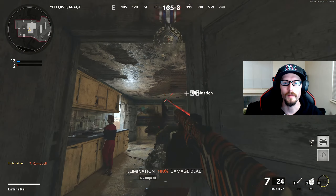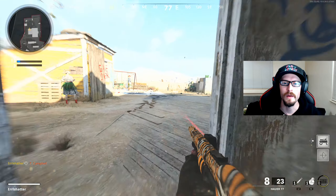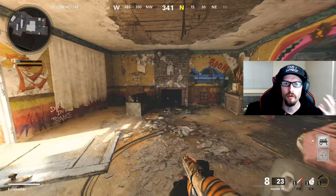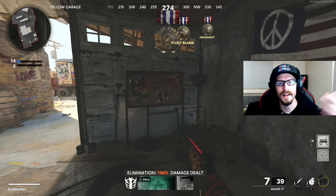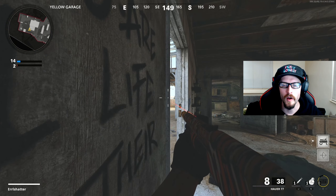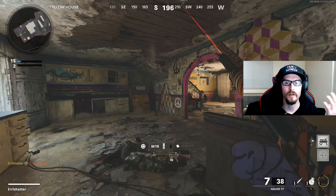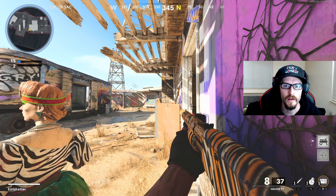Today it's all about easy headshots with the shotgun. In order to do this, I'm going to recommend you guys go into hardcore. In the private match gameplay I'm showing today, I changed the health down to 30, which is what it is in hardcore — I didn't switch it to actual hardcore so we could see the medals going off to confirm headshots. Overall this is just giving you guys a better idea of what to expect and some tips to make this a little bit easier.